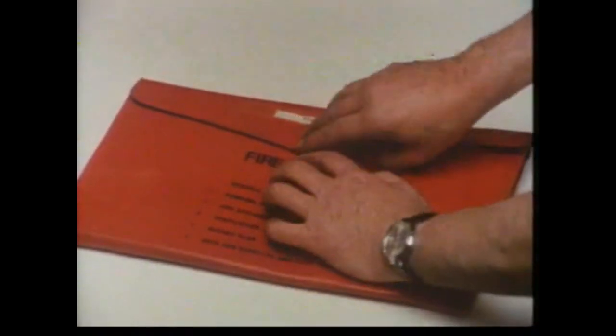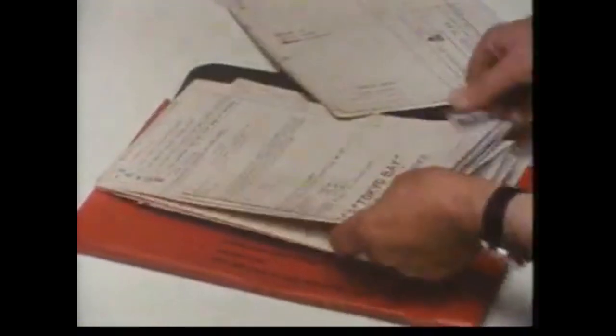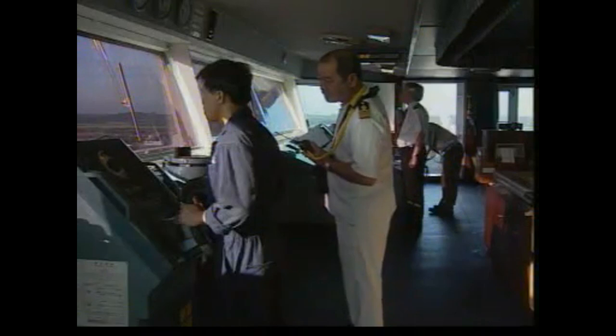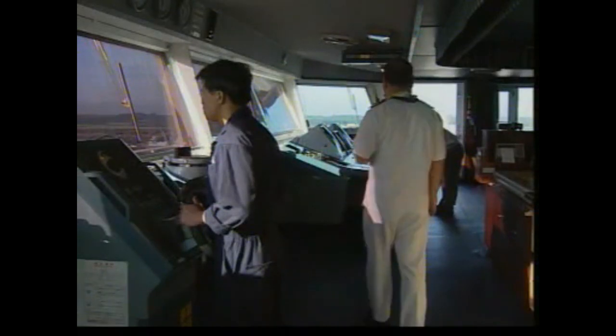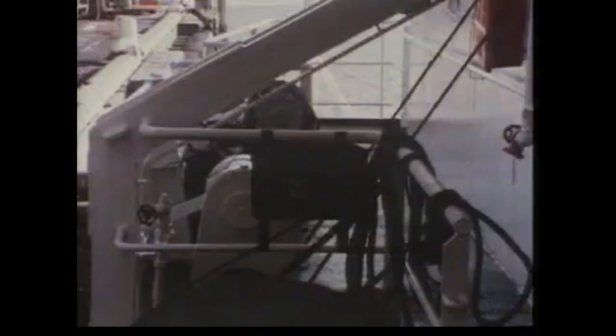It is a requirement to have the fire wallet available. The fire wallet contains a general arrangement plan of the ship showing full details of the layout, a safety equipment plan giving details of the hydrants and the fixed and portable firefighting equipment, a cargo stowage plan in cargo ships, and also stability information. A copy of the wallet should be kept on the bridge, and it is also required to be available at the point of entry to the ship.